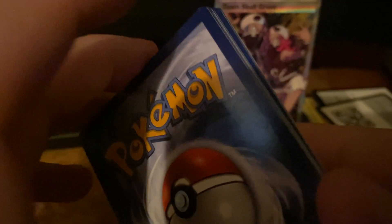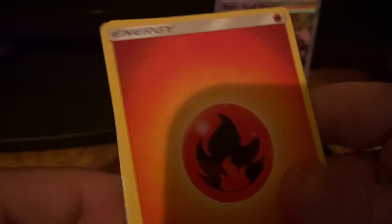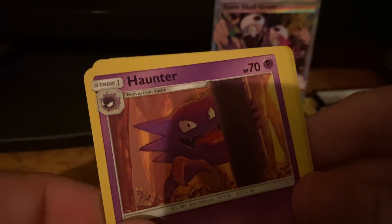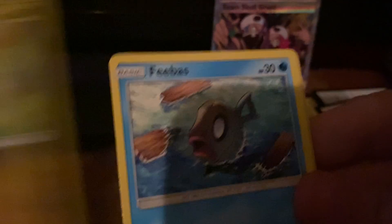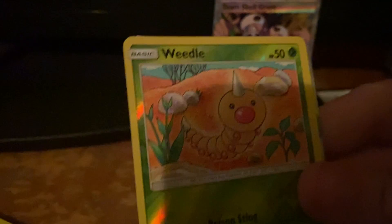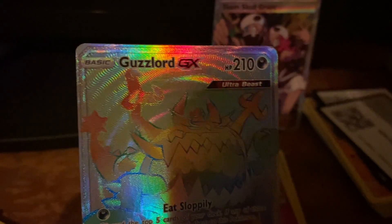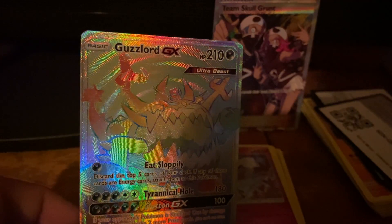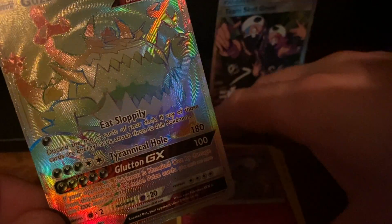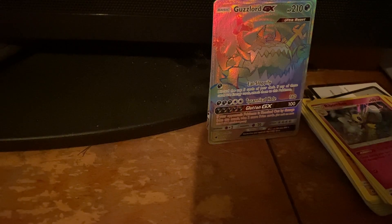We did pull a white code card — let's see if we can pull something good today. There's the fire energy. Kakuna, Lucario, Haunter — not lying to you guys, I do see something shiny back there. Jangmo-o, Feebas, Stufful, Misdreavus, Chimecho, a reverse Weedle — and awesome, we pulled a Rainbow Rare Guzzlord GX! Okay so it's not Gyarados, but wow that is awesome. We have two more packs guys — I'm going to put him in front of our trainer. That is awesome — a Rainbow Rare!